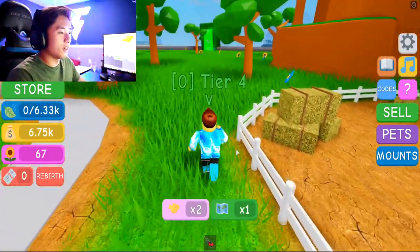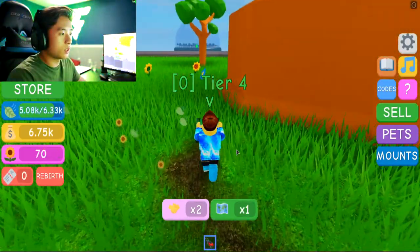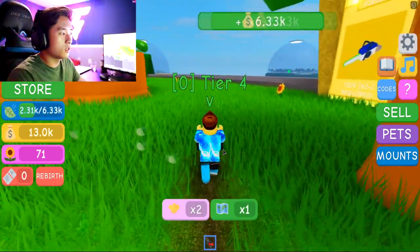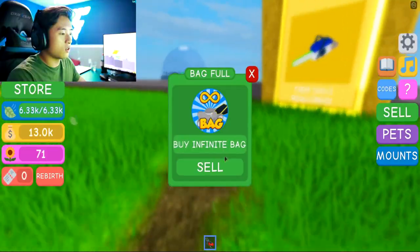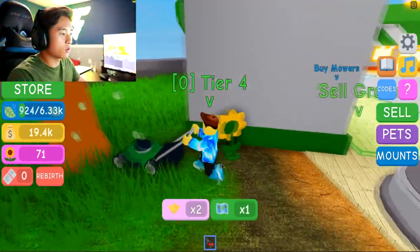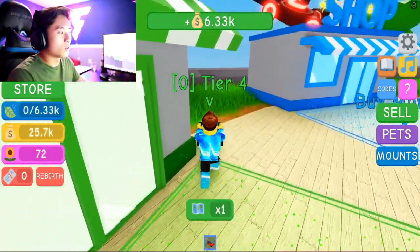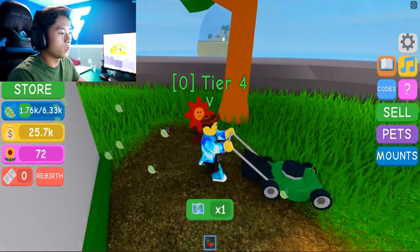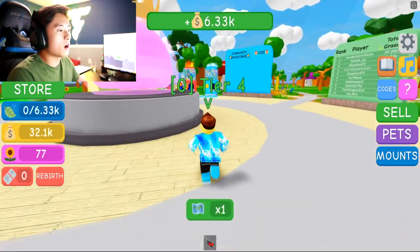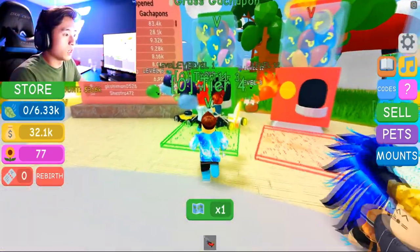Let's go ahead and get more flowers. We literally walk two steps and we already filled up the bag. Check this out — oh my goodness. This is intense, guys. We have a very powerful lawnmower already. I feel like we need to upgrade our bags already. But first, we should go see if we can buy a pet right now. Let's go buy a pet — maybe we can get something very cool that will help us out.